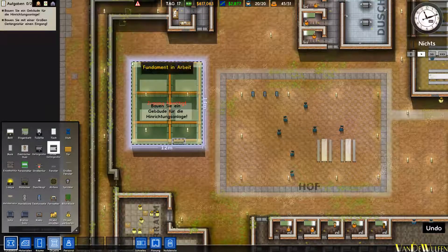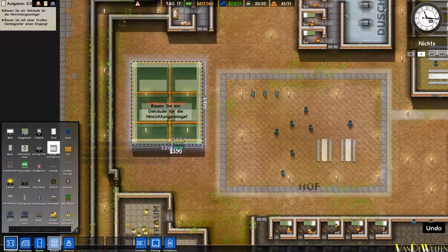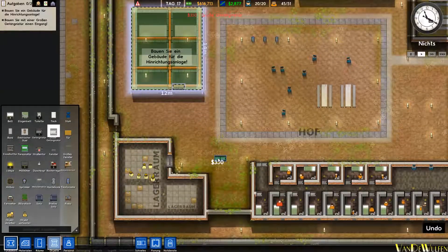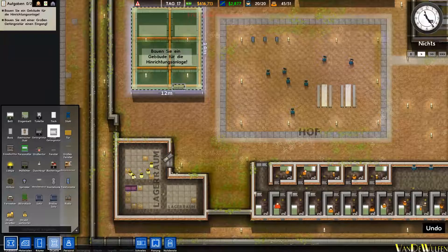Das Fundament ist gebaut, die Wände sind damit gleichzeitig gebaut. Und wir bauen noch eine große Eingangstür. Die soll hier hin. Dann hoffen wir mal, dass ein fleißiger Arbeiter uns das Ding gleich einbaut.